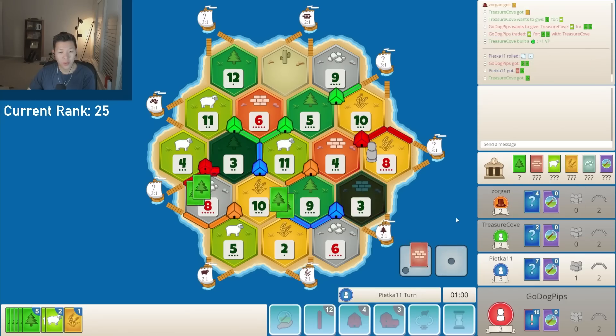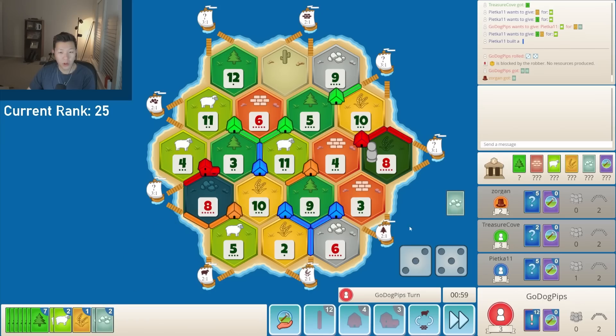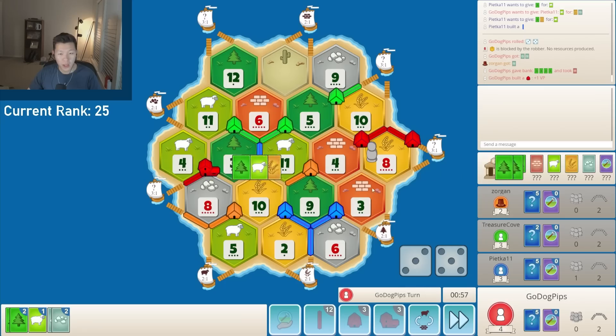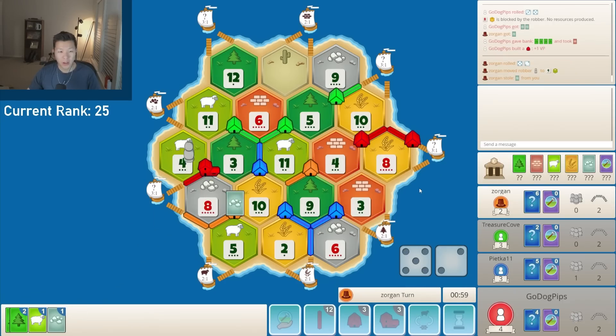No 7 — don't punish me. 3 rolls, go ahead and drop the road on the 6th. No 7. 8 rolls over here — port this for that. Settle over here. Yeah, I'm double blocked. It's whatever though. Probably get robbed again — they take my ore, they block the sheep.